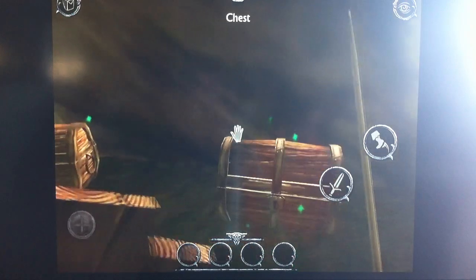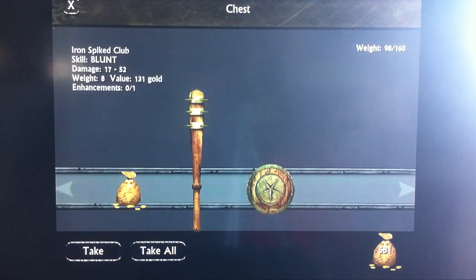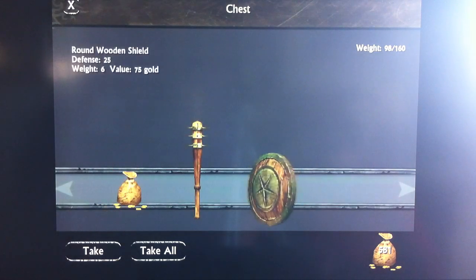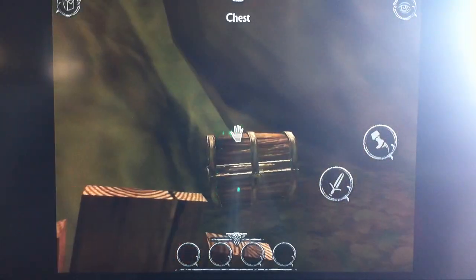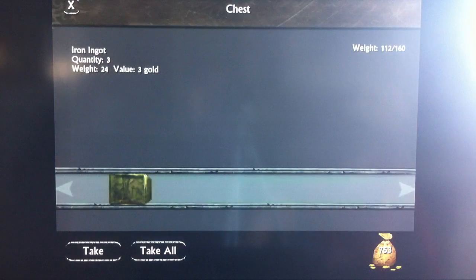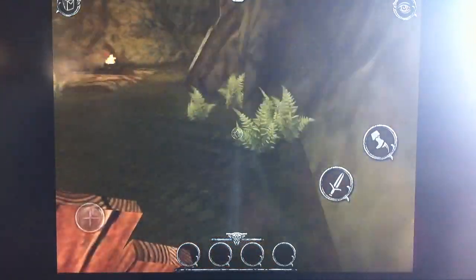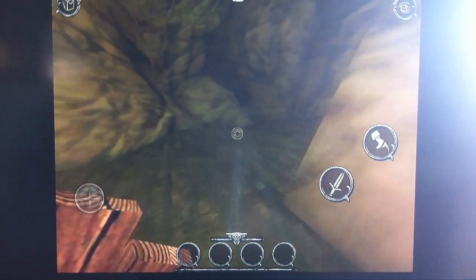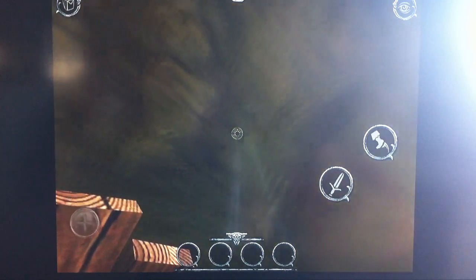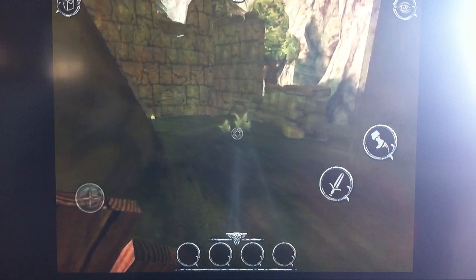We've stumbled upon our first two treasure chests in the game — let's see what it holds for us. A spiked club, some gold, and a nice round wooden shield. I'm gonna take all that. And in this chest: an iron ingot, so I'm gonna take that. I don't know if there's mining or smithing in this game, but that would be an interesting way to add on to the gameplay of this Ravensword game.